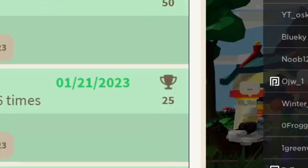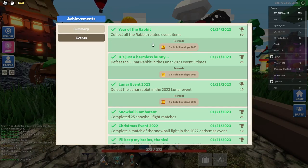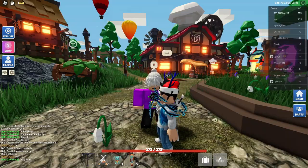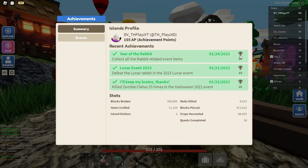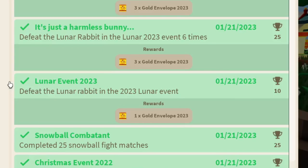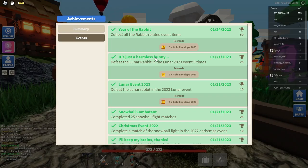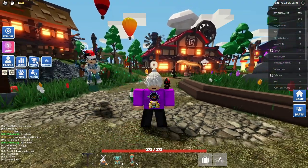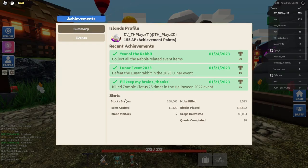I'm going to talk to you about how you can get your first 80 AP points. You can get 50, 25, and 10. If you click all three items — the trophy, the plushie, and the banner — you can get that 50 right there. And then if you defeated the lunar rabbit boss once, you can get 10. And if you defeated the lunar rabbit six times, you can get 25. Something else in the achievement points is you can actually see your stats down here.